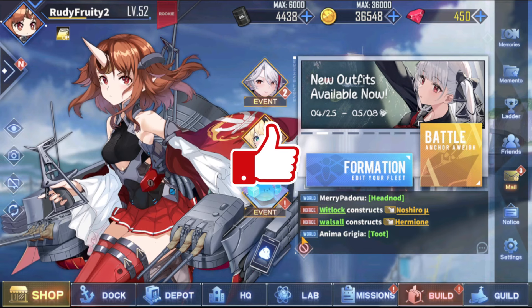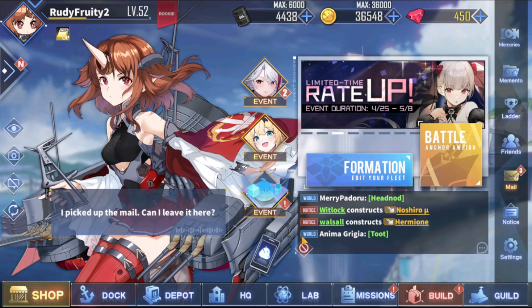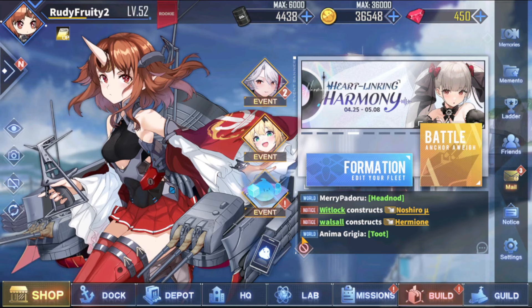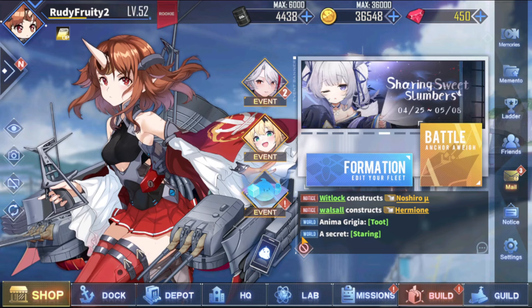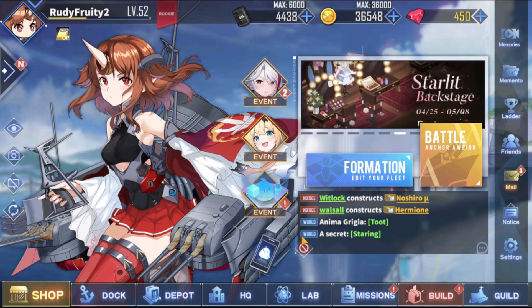With a new event comes event stages and characters you can get for a limited time. You definitely do want to try to sweep the banner, but you also don't want to go too hard and lose all your cubes — you want to spend as little cubes as possible. I'm going to get into that in a little bit.